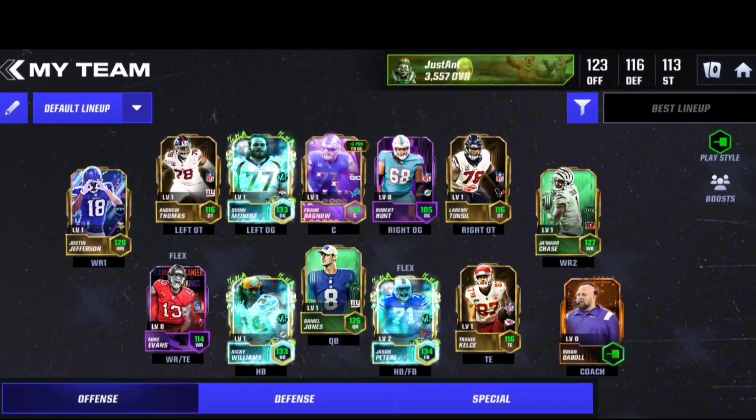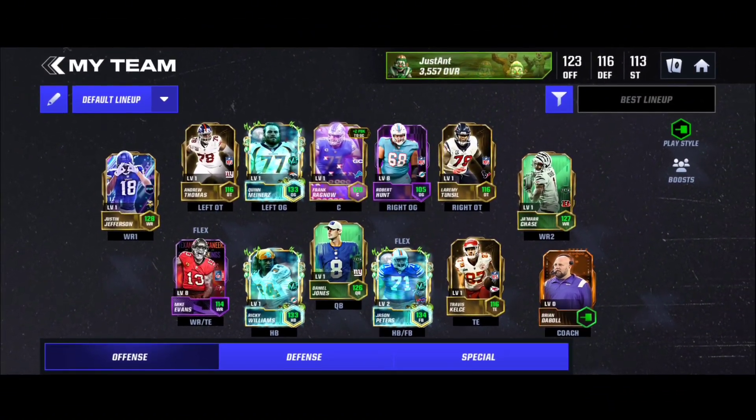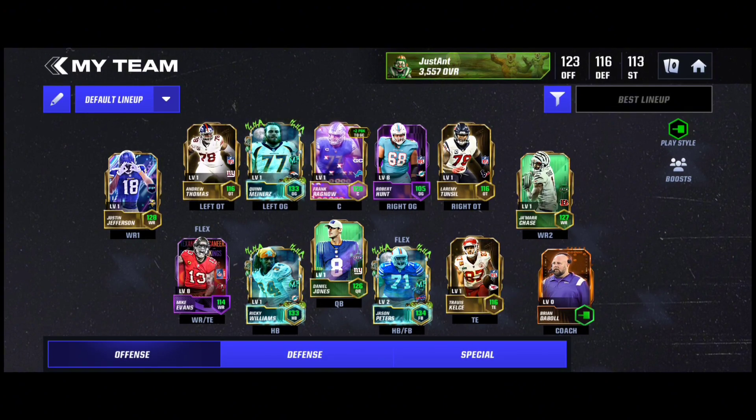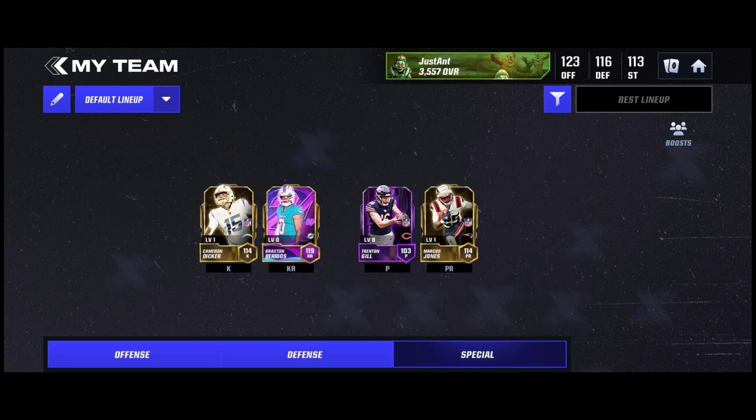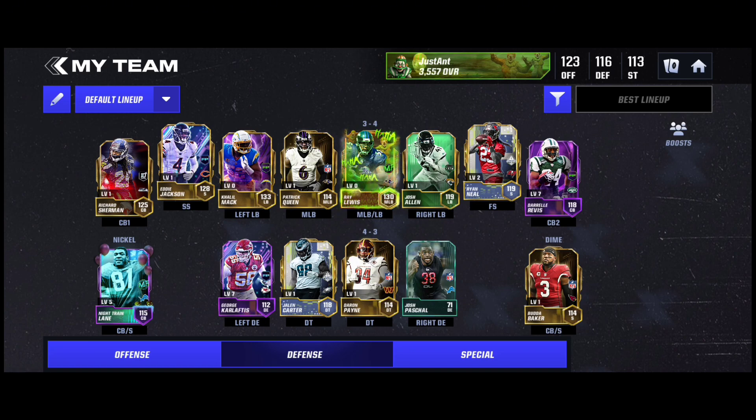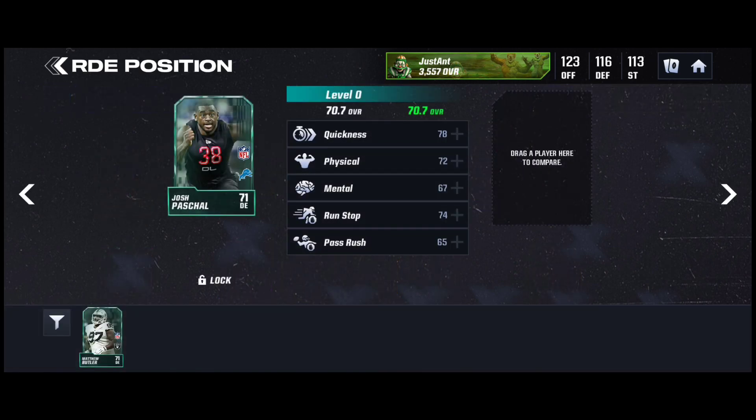Welcome back. I'm looking at my team right now and I'm saying it's getting there — we just need a couple more Iconics on the offense and on the defense. I was looking around and the need I identified is definitely a new defensive end.